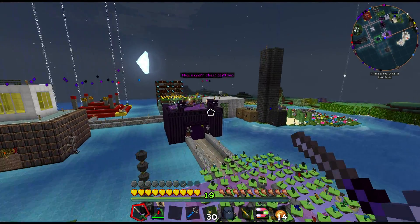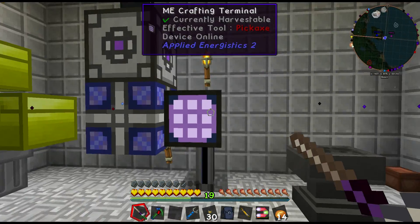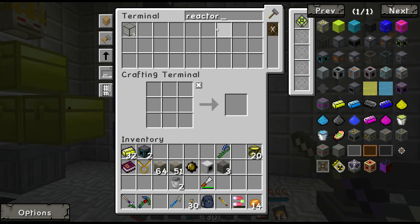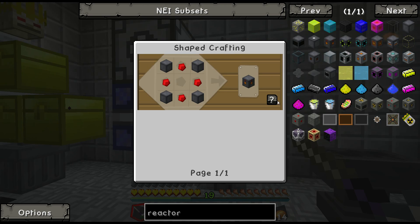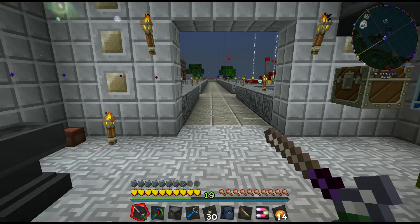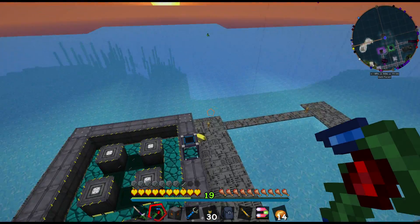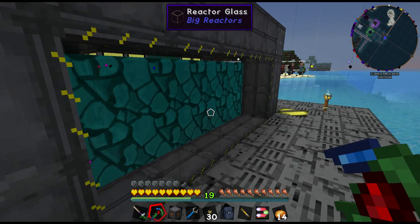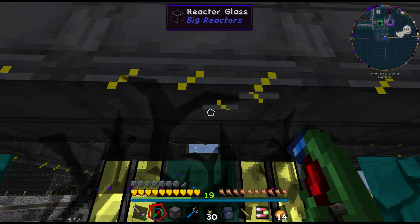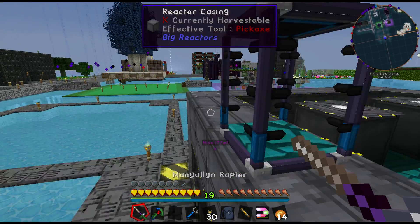Now we need a power tap. I needed that for all the enderium I made. Reactor — I'm probably going to need that. Power tap — there we go. That's where the power will come out of.